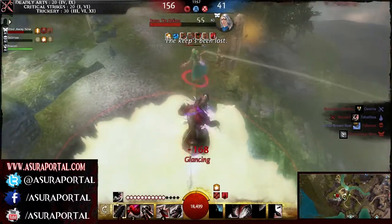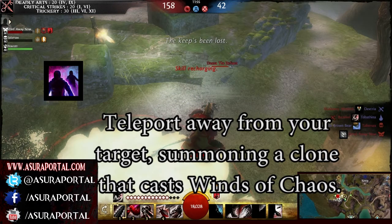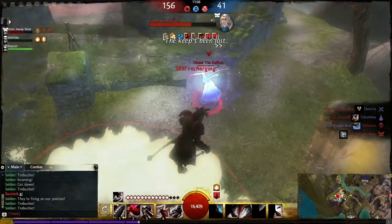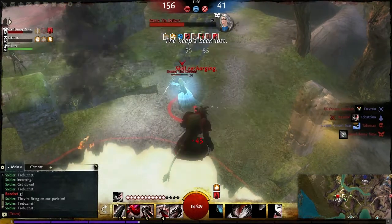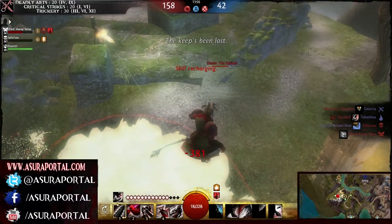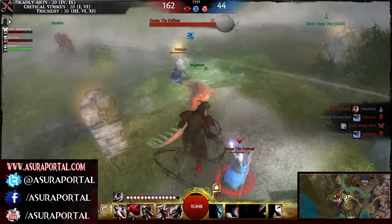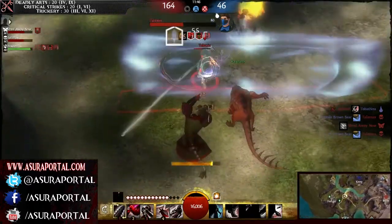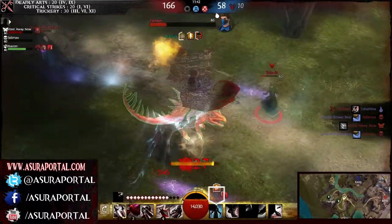Now I want you to watch something here. The mesmer is going to use her Phase Retreat ability, which teleports her away from the target, summoning a clone that will do a projectile bounce to the selected target — which would have been me. So I'm using my Blinding Powder for that very reason. Keep in mind that if you use Blinding Powder, you can actually get out of the way of projectiles that other people are throwing at you.